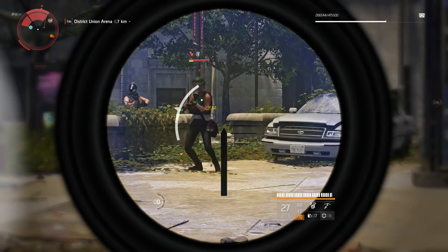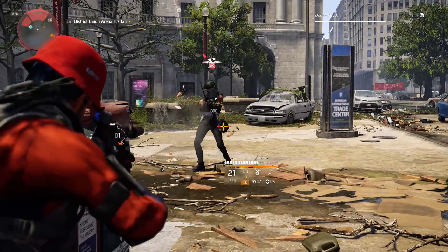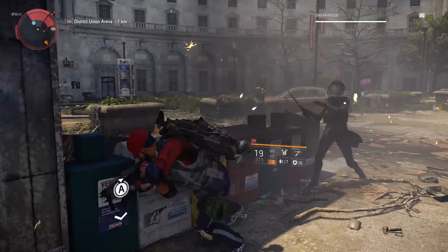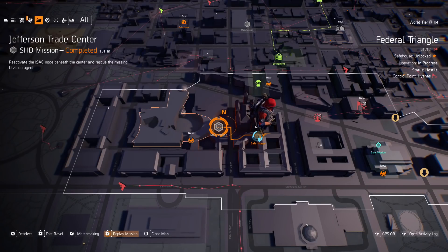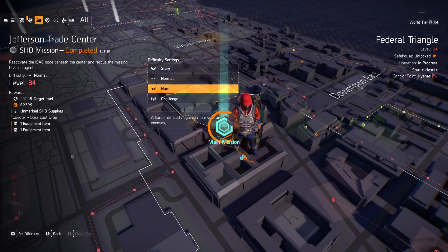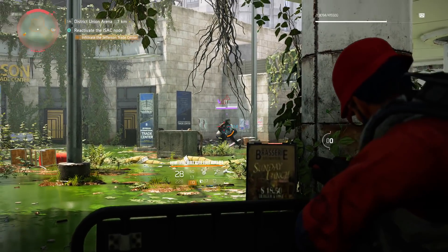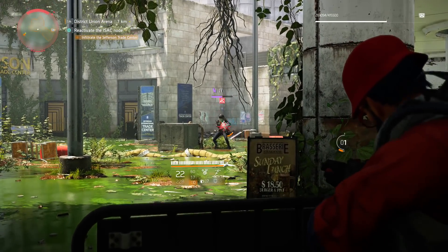I played about 7 missions on challenging and then started grinding on hard instead. I find it a lot easier to just matchmake random missions on hard difficulty if you don't have a full team. To play missions or strongholds on a harder difficulty, you need to be at endgame first — I didn't have challenging unlocked until I got to World Tier 4. It's best to wait until you're at a gear score of at least 450 anyway, since the Merciless rifle's gear score will depend on your overall score.